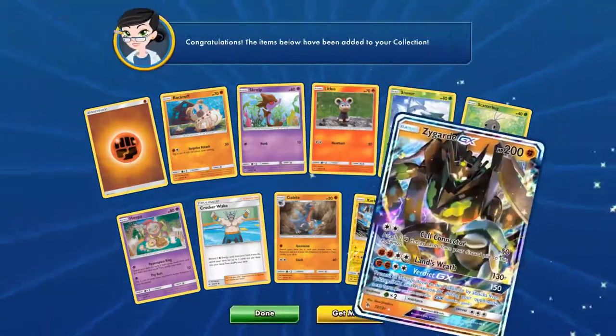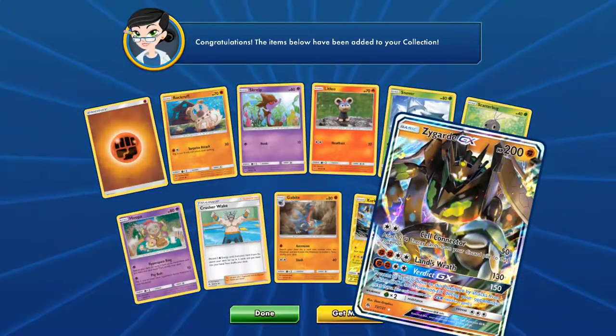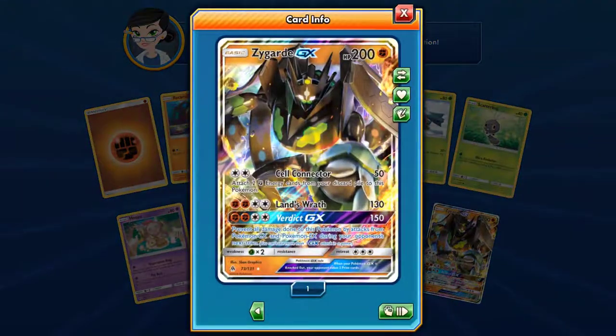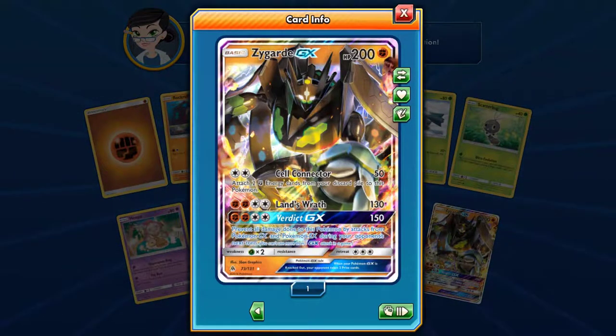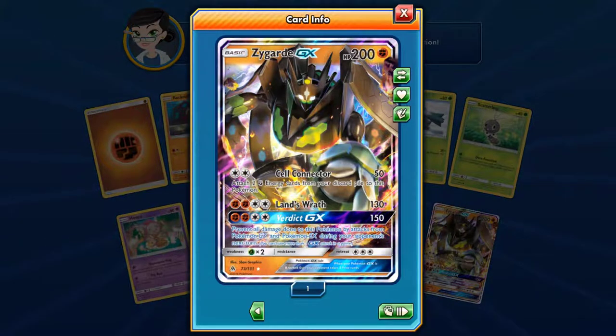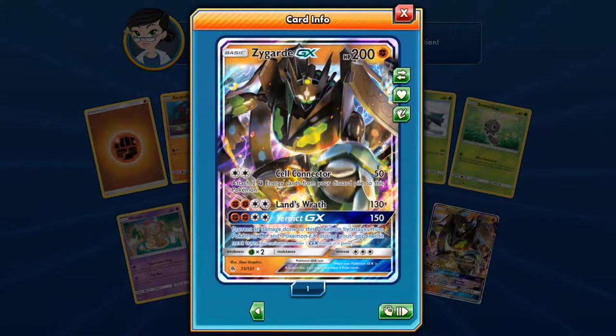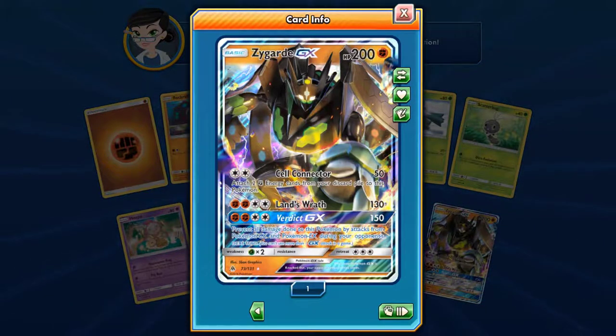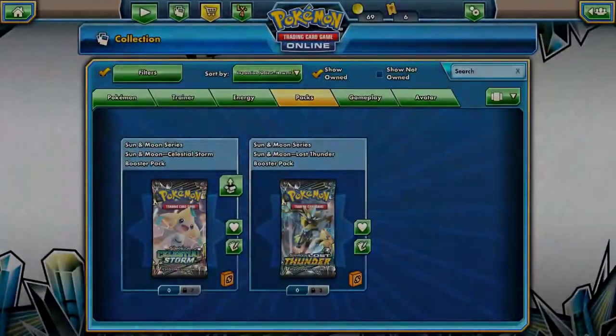HELLO — Psyguard GX in its perfect form, no less! Attach two fighting energy cards from your discard pile to this Pokemon. Straight away setting it up for Lance — what a card! Verdict GX: prevent all damage done to this Pokemon by attacks from Pokemon GX and Pokemon EX during your opponent's next turn. Goddamn, that is really good!